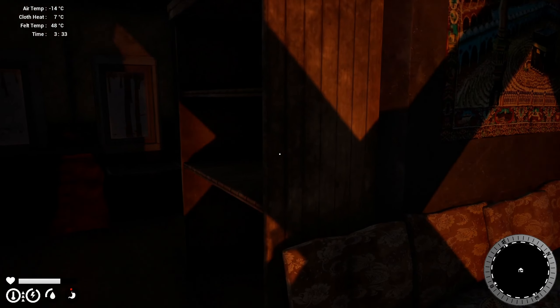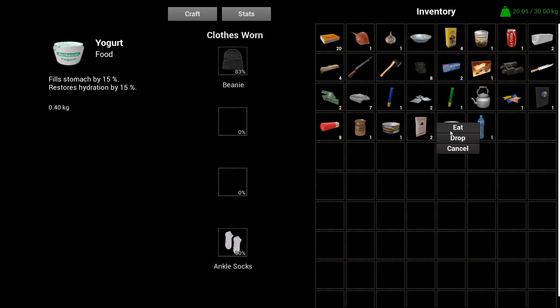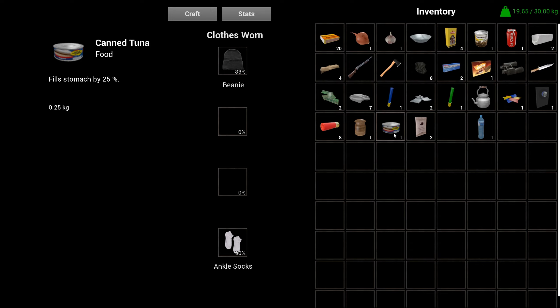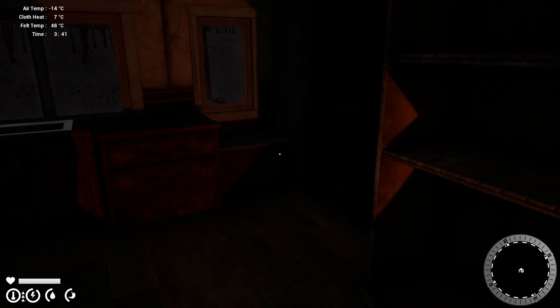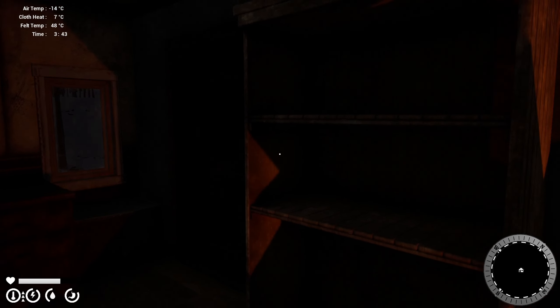Now we need to deal with food. Let's take a look at our inventory and see what we can chow down on. We've got this yogurt which fills the stomach 15 and restores hydration — let's do that. Let's escape out and see how we're doing. That didn't do a lot. How about canned tuna? It's a little better. Then we've got stuffed vine leaves and wafers — let's try the heavier one, 40 versus 25. Alright, that helps.